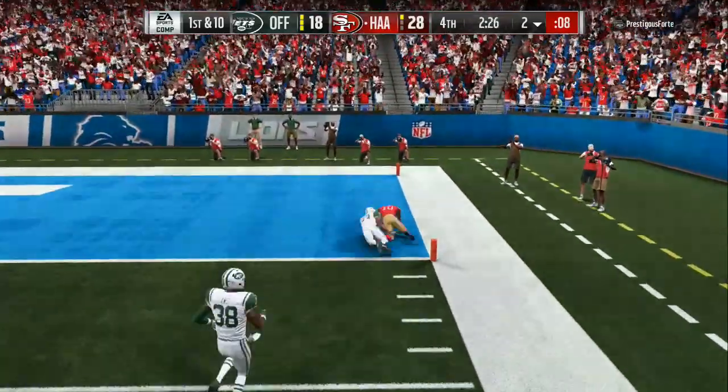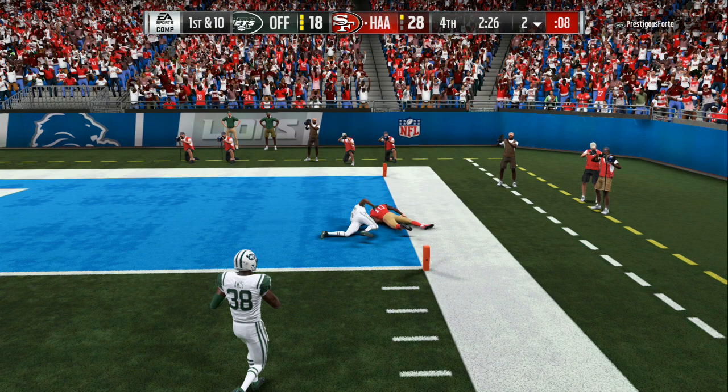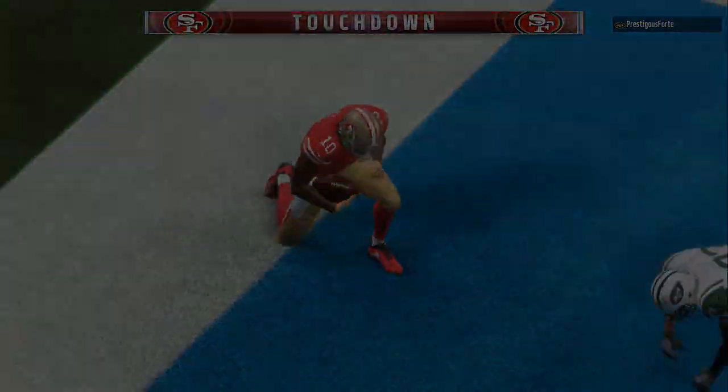Let's go! Touchdown for the Niners — Tyreek Hill 98 yards, and the Niners take advantage of field position.